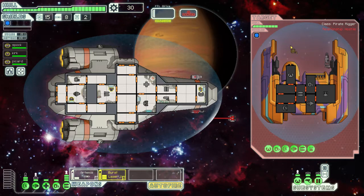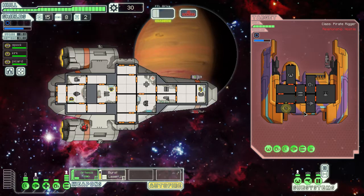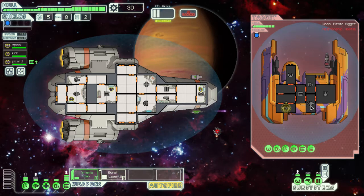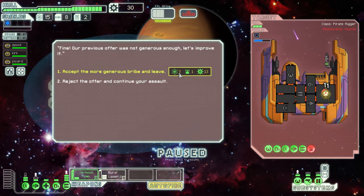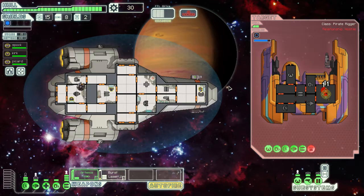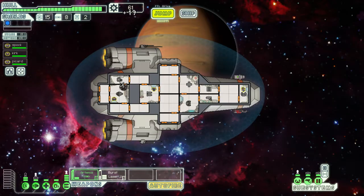I'm going to use auto fire because I'm lazy. I'll auto fire on their shields. What's really cool about this game is you can target specific weapons systems and core systems. We took a little damage. I'm going to take out their drone. There are many different ways to win this game — some people go for the oxygen to starve out the crew. We would have been better off taking the other option.